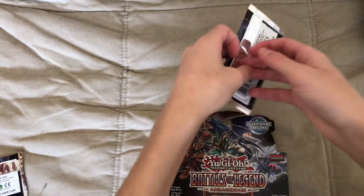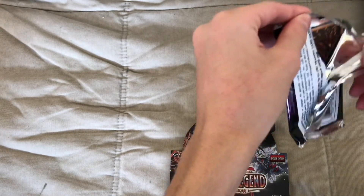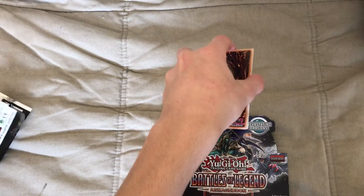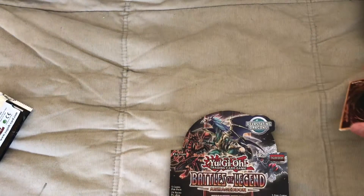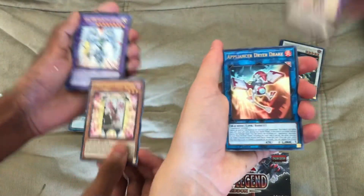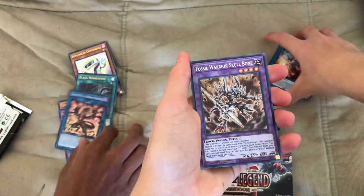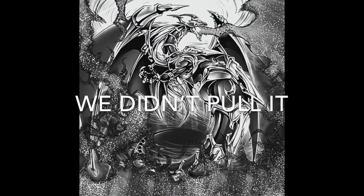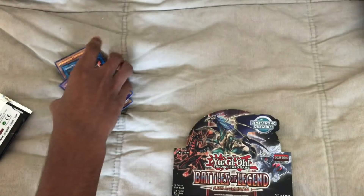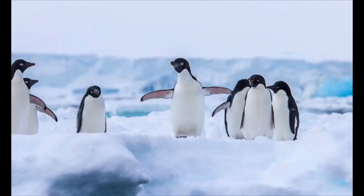Let's open our last packs together, and then we'll let the comments decide whose pulls were better. This pack is heavy — that means there's a 10,000 Dragon. Mine is heavier so there's a 10,000 Dragon in mine. Black Whirlwind, Ra's Disciple. Elemental Hero Shining Flamewing Man, Darkness Metal Dragon of Dark Steel, Warrior Skull Bone. Those are our packs. And since we did get another Penguin, I'll still make a penguin deck.